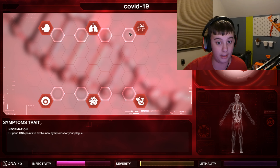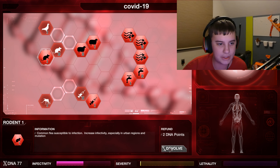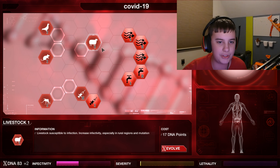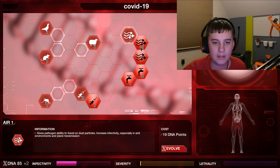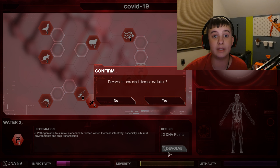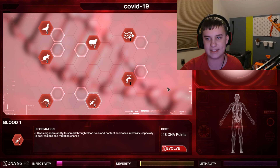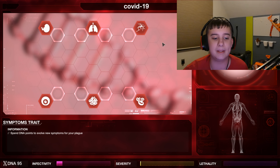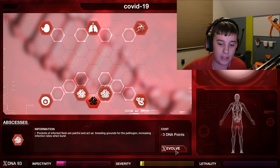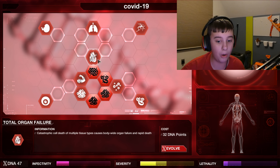Now it's time to start killing. I've heard that once everyone has it, you can devolve all transmission — obviously we don't need it to spread anymore — and that gives a boost in DNA points so we can buy more symptoms, the things that actually kill people. Right now it's just invisible to people. But then your boy hits the trigger finger and goes for total organ failure.